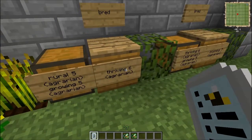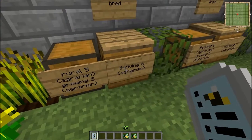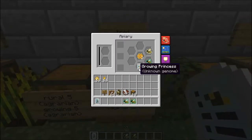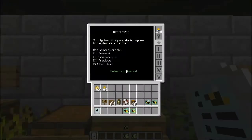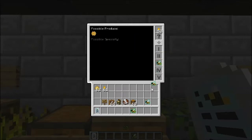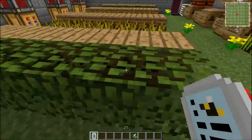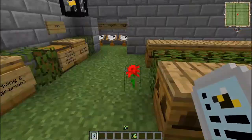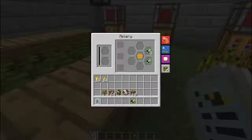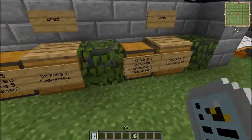Moving on to the thriving bee, which is a level 6 bee because it requires two level 5 bees to make. So you're going to have to do a good deal of bee breeding to get to the thriving bee. It took me two generations - pretty straightforward. The main difference between these looks like the number of drones. No real difference in the output or the produce. The thriving bee does require leaves as its flower, so keep that in mind. Typically you're going to get three drones out of these, and they do put out the honeycomb.